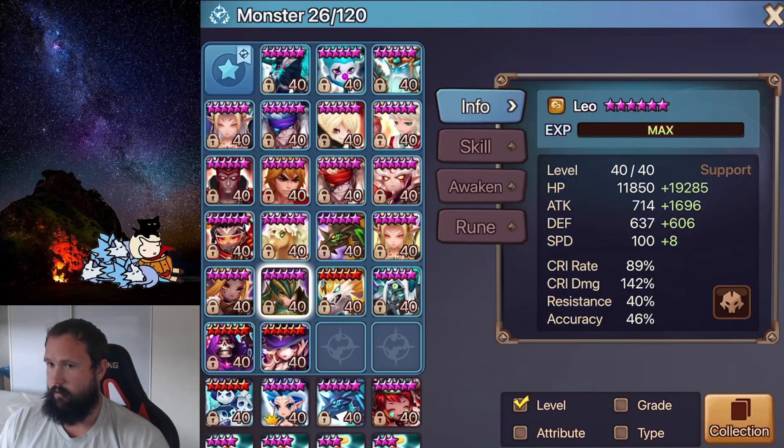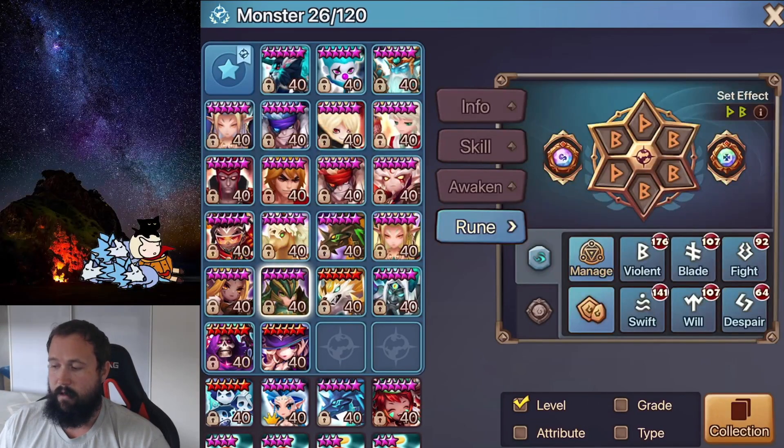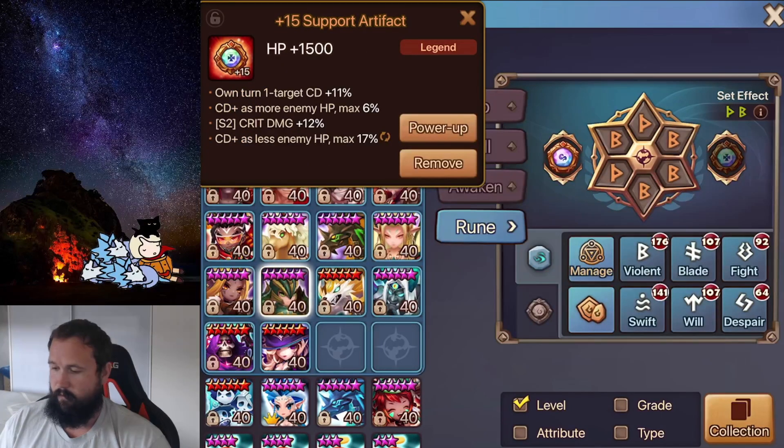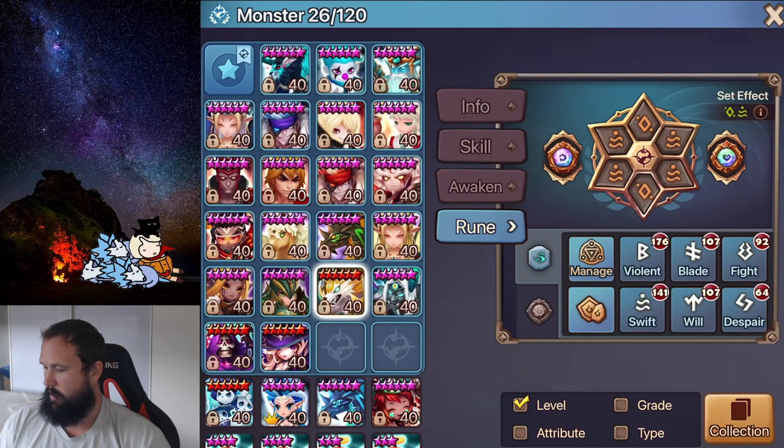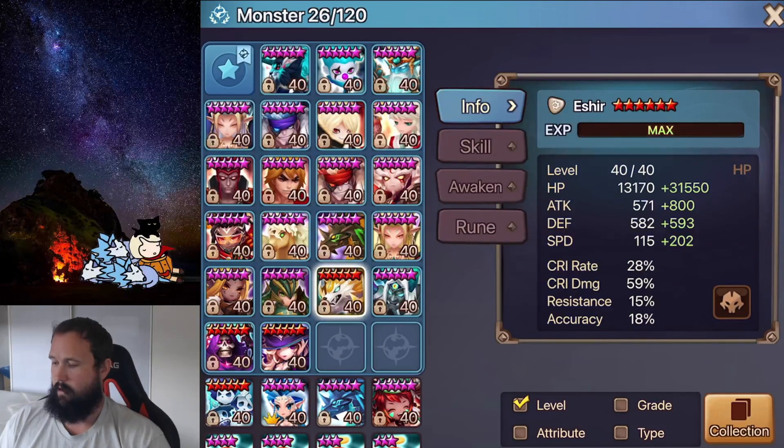Next we have Leo. I haven't really used him at all, but he's there for if my opponent is also trying to go speed and I've gone more invert. I can then pivot into a Gina, Leo and John team — I don't need any speed in that team, it doesn't hurt Gina or John's damage, and I get the Verd-Leo combo which is pretty strong. He's still on a Violent Nemesis set with Attack, Crit Damage and Attack, some single target and Skill 2 crit damage, and some damage dealt on water on the left side.